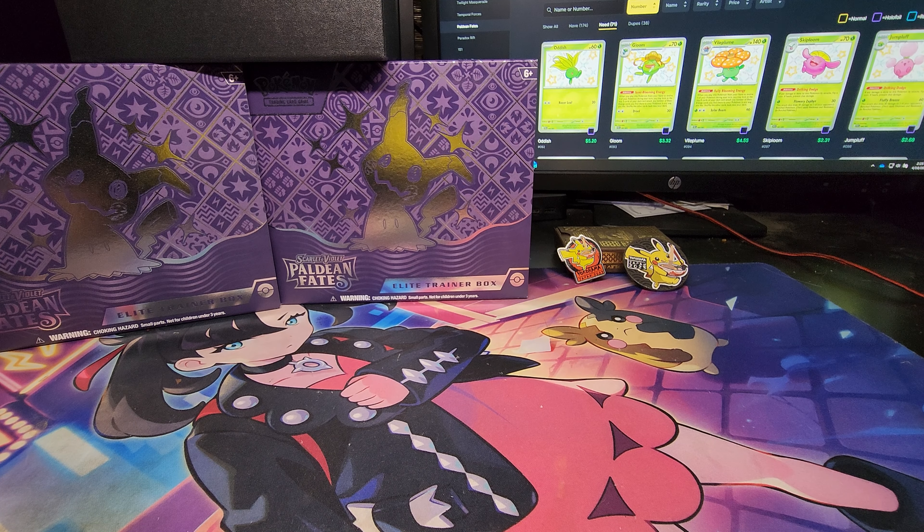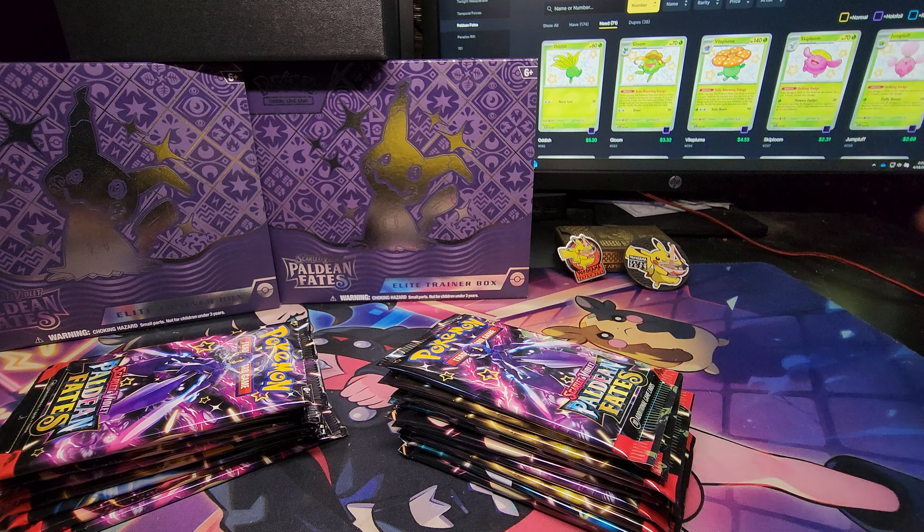What's up everybody, you're watching Oz Corp. While everybody's opening up Temporal Forces, I am still opening up Paldean Fates. I still need 71 cards left to master the set. I found a good deal at Target and bought six ETBs. In this video I'm going to be opening up ETBs one, two, and three. I got my buddy pkmn.gg for my checklist — hopefully we can find some cards I need, specifically some SIRs. Let's get into these packs — 27 packs coming up.